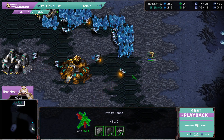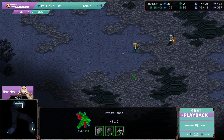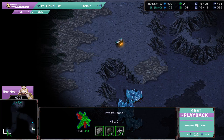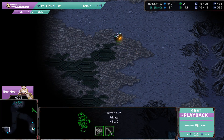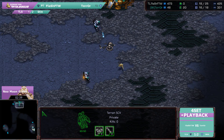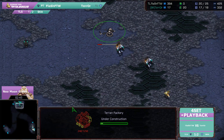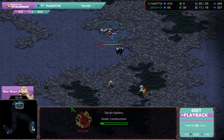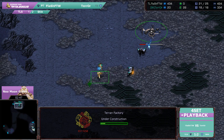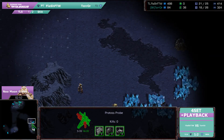Keeping the probe alive is a lot more important than trying to get the barracks up straight away, because the probe can not only build proxy pylons in your main, they can build gateways in your main, they can build everything in your main. I was playing a TVP this morning where the Protoss player built a shield battery in my main — and then I lost. But we have the first factory on the way. Nice little bit of micro with the probe from Flash for the Win.